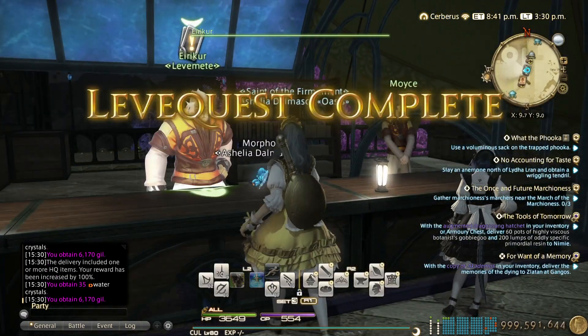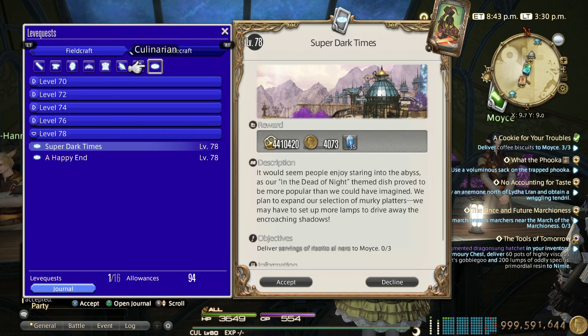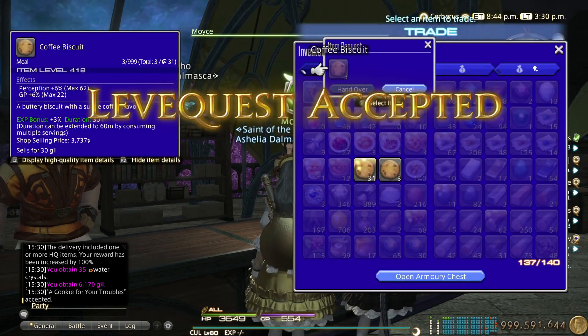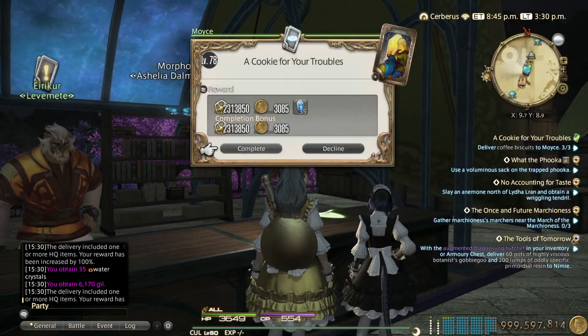Four allowances done and this is so easy to make guild. You don't have to do any market board — that's the beauty of this, you just make guild.